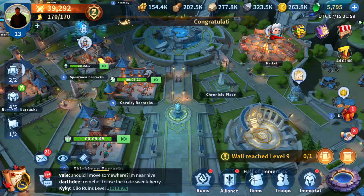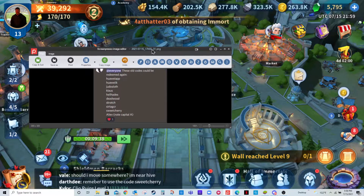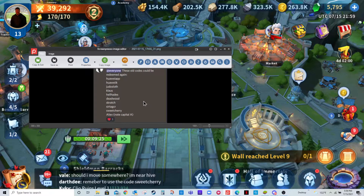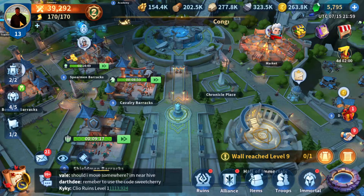So how do you redeem a code? You go under — let me bring up the codes real quick. Here's the codes: we got HuaweiApp, HuaweiIK, Judas Sloth, Kloss, Hell Hades, Deadwood, Scratch, Sert, AGCR, Sweet Cherry, and Aleve. Codes are always lowercase, so they have to be lowercase. We're going to go ahead and start typing in those codes and see what happens.